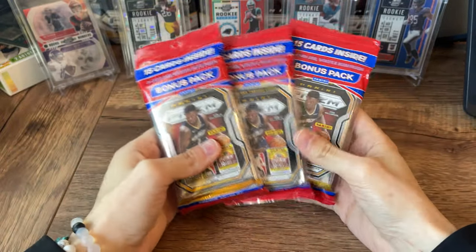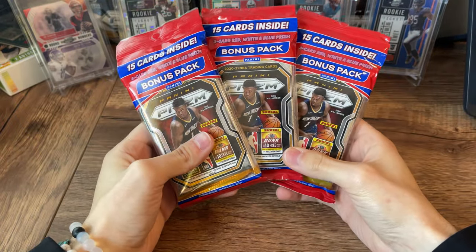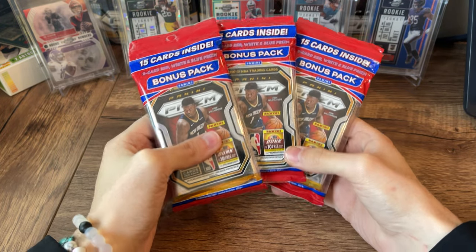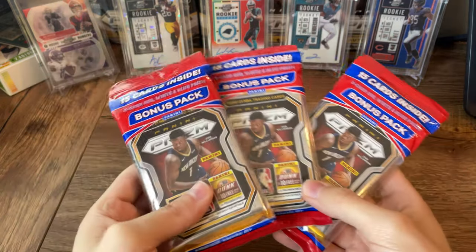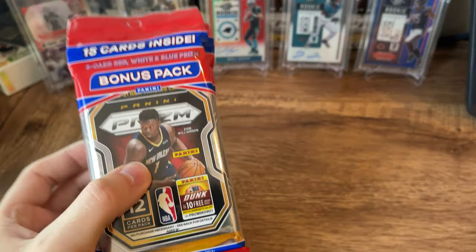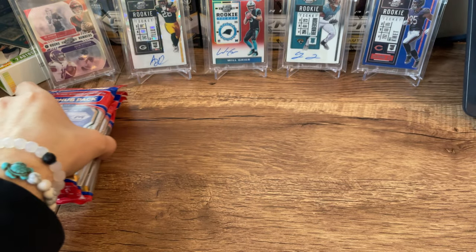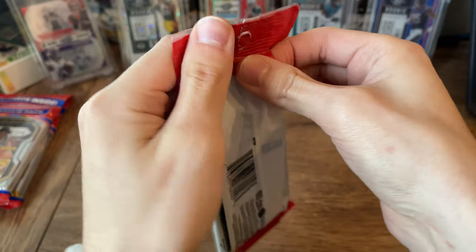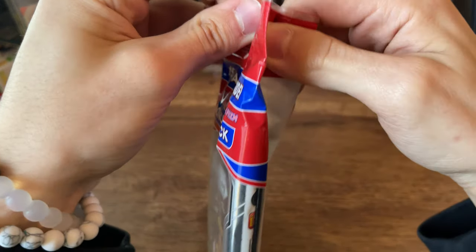What's going on guys? Back with another video. Today I am going to be opening these 2021 Prism Cello Packs. These are where you can find the red, white, and blue parallels. I'm still on the LaMelo hunt out of Prism. I've opened a decent amount of this stuff and have not come across any LaMelos yet. So that is definitely what we're looking for today.